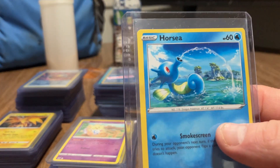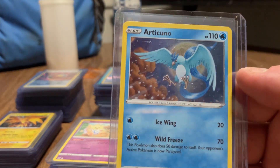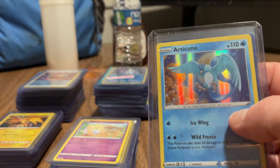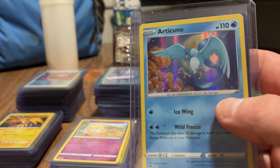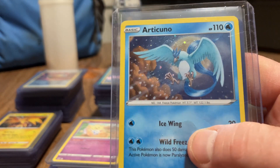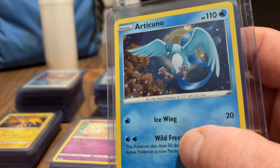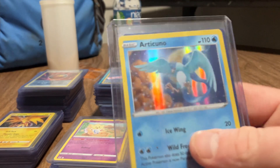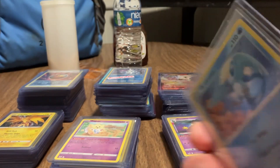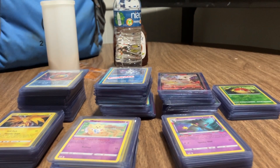Kingdra along with a Horsea. Articuno - I'll set this aside to show later. Actually it's right here, so you can see the holographic print on this Articuno - this was pulled out of a pack of Pokemon cards. You can see the holographic print on this one is much different, with little round holographic splotches. On the other side it's just holographic lines - same kind of card but different holographic print. That's pretty cool.